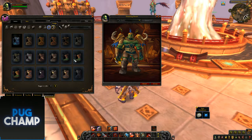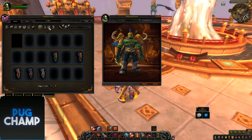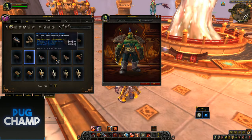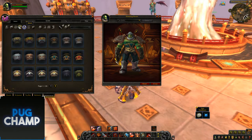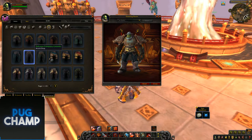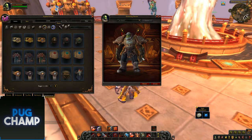Now we'll do the Kul Tiras questing set. I'll get the white colour of that to show it off quickly. As you can see they look really good — the new sets add lots of variants. The belt probably joins it all together. Really simple overall.